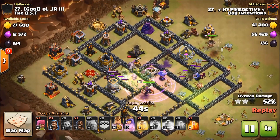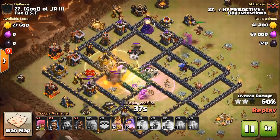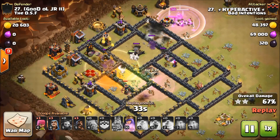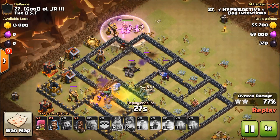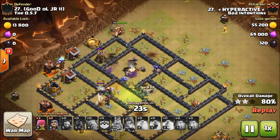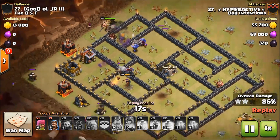He's actually saved a heal for the hogs — I thought he was going to try to keep them alive toward the expo, but apparently the kill squad was about to die, so he elected to heal up the kill squad instead. His hogs are almost down; they run into a big bomb coming in, which is unfortunate.